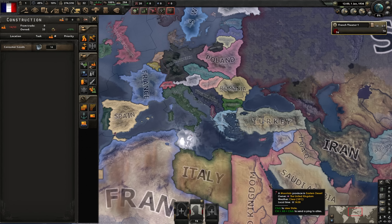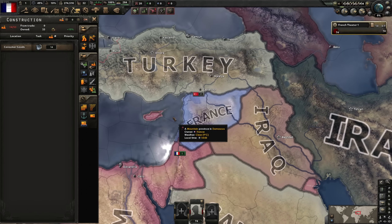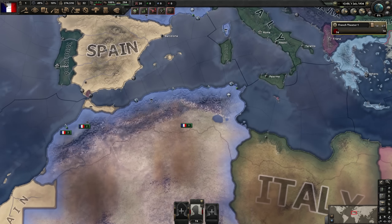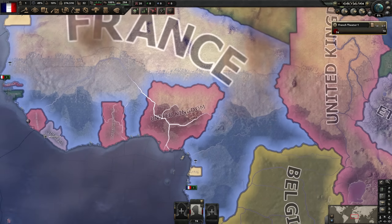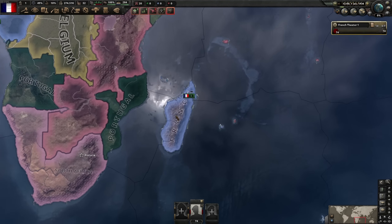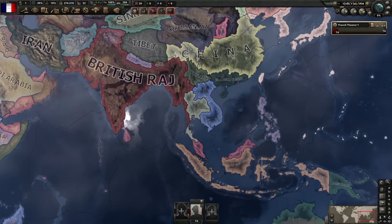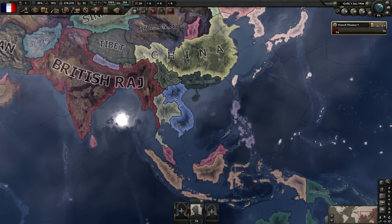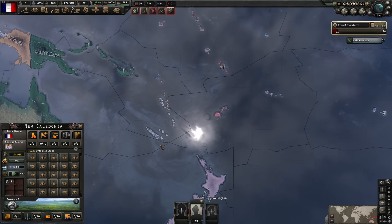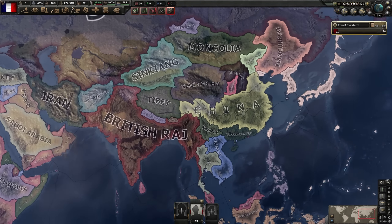Syria is very likely to join Free France. North Africa is the least likely to join Free France. West Africa and Central Africa are very likely to join Free France. Madagascar is more likely to lean towards Vichy France, and Indochina is more likely to lean towards Vichy France. So Vichy bad, Free France good. There's also this island that's always ours, but unfortunately there are no building slots here, so skip that.